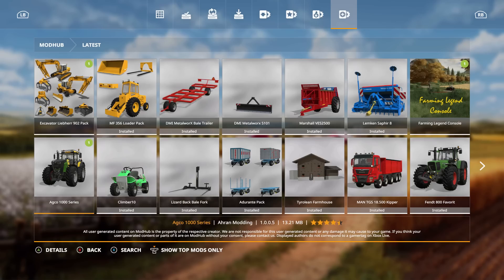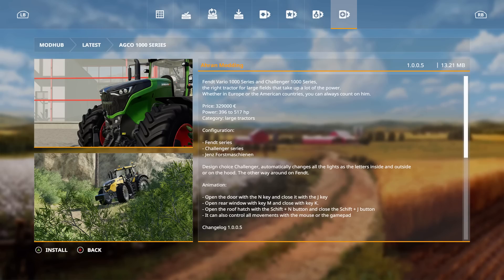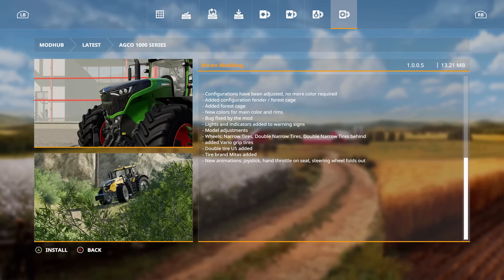The update is to the Echo 1000 series by Iran Modding. This was released before, but by a different modding group, and then someone said they stole it. This whole modding situation with people stealing stuff needs to just stop — I don't know the whole story but that's what I heard.